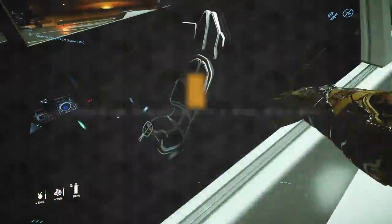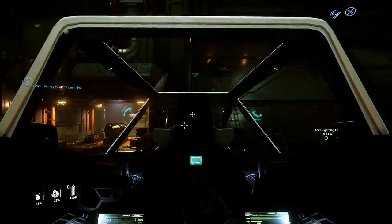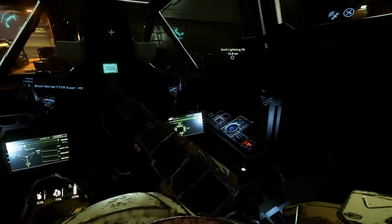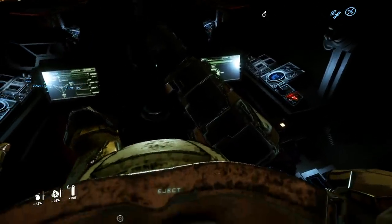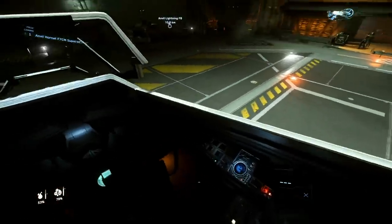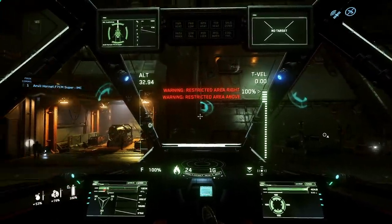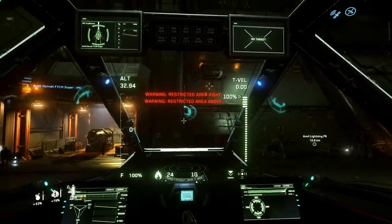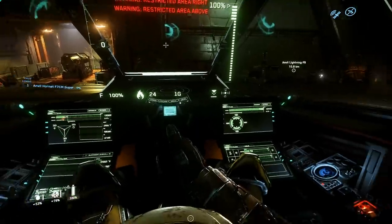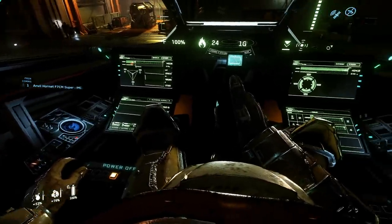Let's climb inside the co-pilot seat first. Here we have 2 MFDs and access to the remote turret. The co-pilot does have an ejection feature. For the pilot seat, we can see the UI hasn't been updated to the new building box version as seen on the Gladius. Here we have the annunciator panel, 6 MFDs, and a hollow radar. The pilot has an ejection feature as well, and also access to the remote turret.